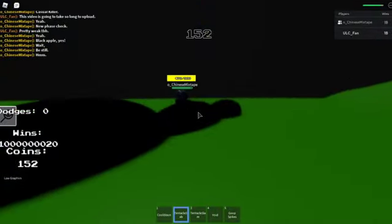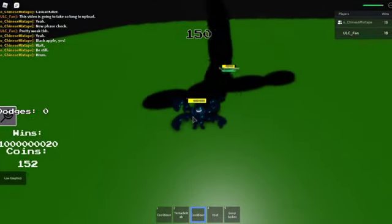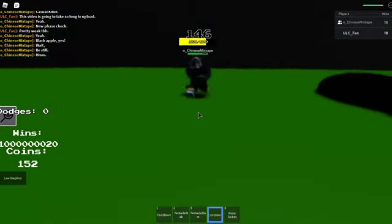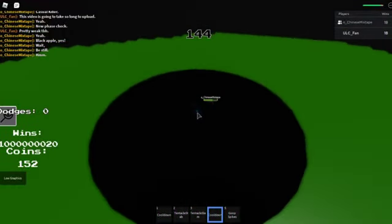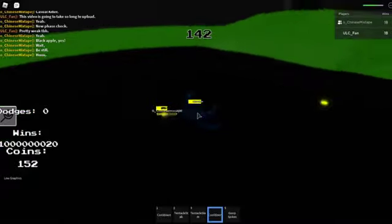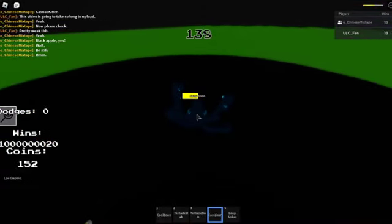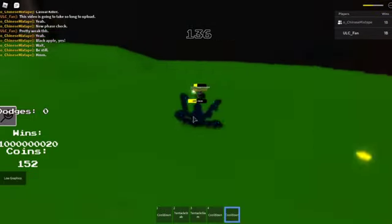Got a nice tentacle there. Got a tentacle slam — that did damage and had a shockwave. Got a huge void. Like, look at how big this is — covers the whole arena basically. And goop spikes.